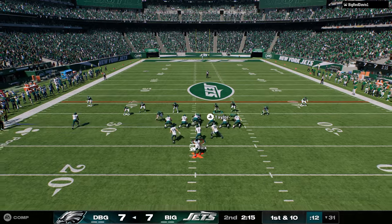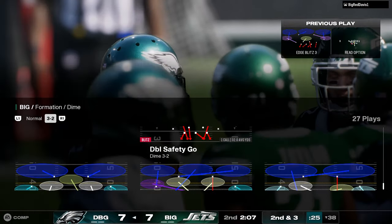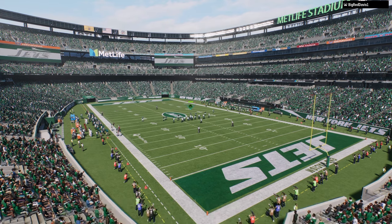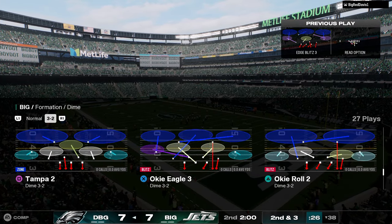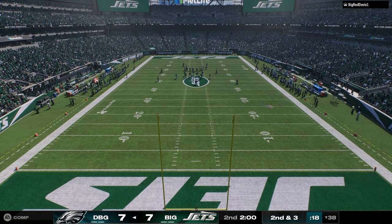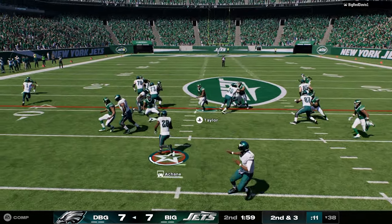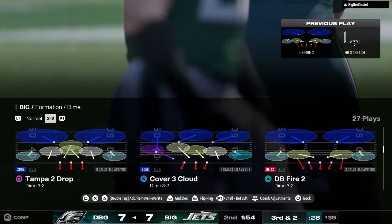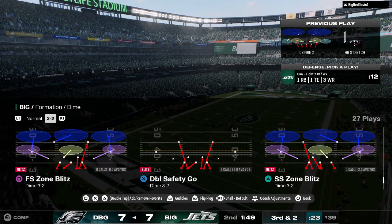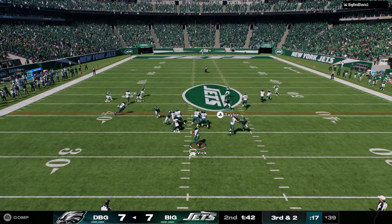At Dollar defense, I'm basically switch sticking — sitting in hard flat cover three with a deep half to prevent bombs and just switch sticking. My general frustration with this game and what switch sticking has caused is kind of like in Call of Duty when they started making the game about just running around and drop-shotting. Modern Warfare 2, Modern Warfare 3 — then in Black Ops 2 the maps were laid out so you could just run around and it was super reactive. I fear that's what they want for Madden.